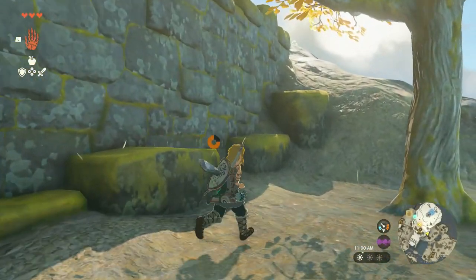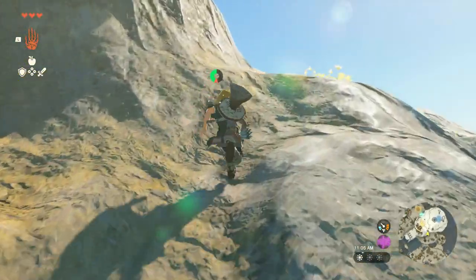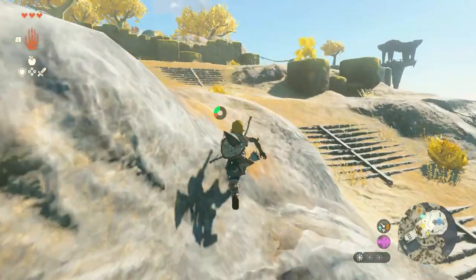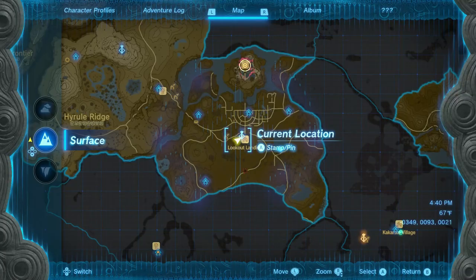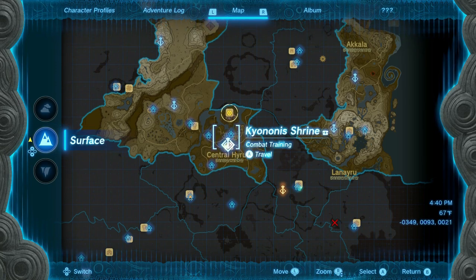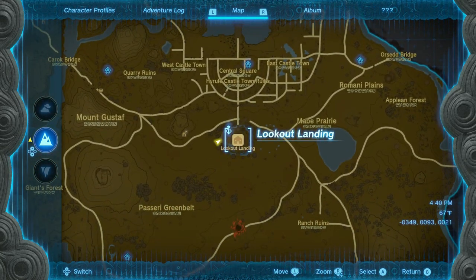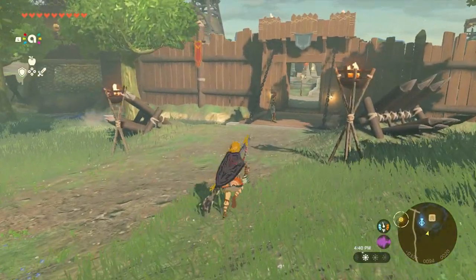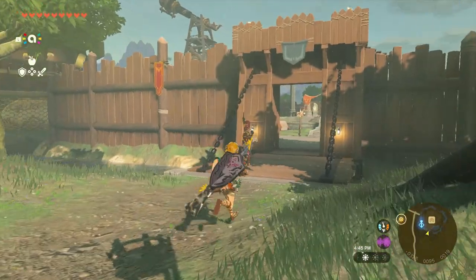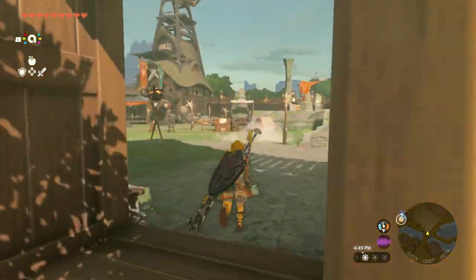For starters, you are going to need to obtain a paraglider in the game. Now unlike Breath of the Wild, this isn't given to you right away. You have to do a little something after the tutorial area. After doing your tutorial in the Great Sky Islands, you must go to central Hyrule to a brand new town called Lookout Landing. This is very easy to find — it is literally the first quest they give you and they actually put a marker on your screen.